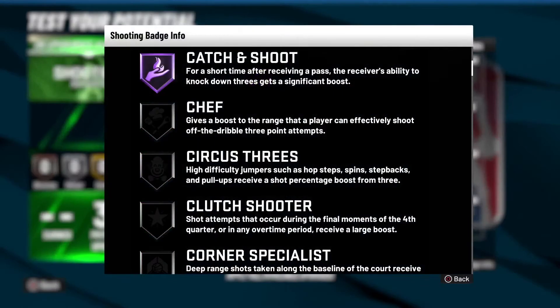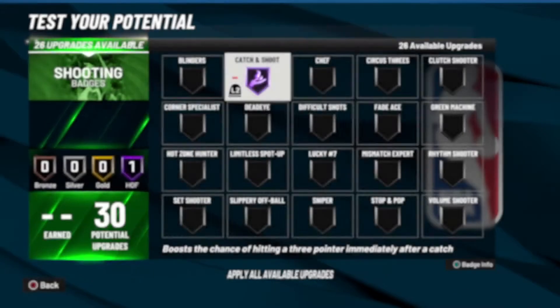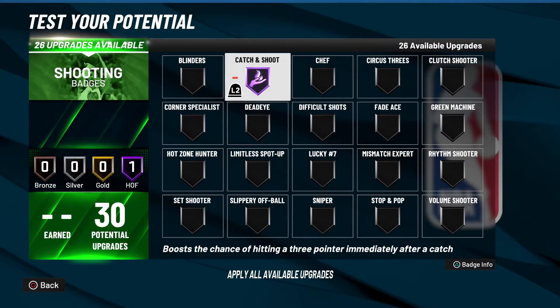The description says: for a short time after receiving a pass, the receiver's ability to knock down threes gets a significant boost. Now what you should really be looking at is 'knock down threes' — they switched the way Catch and Shoot works.